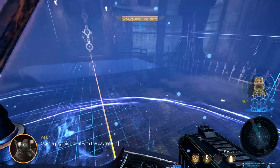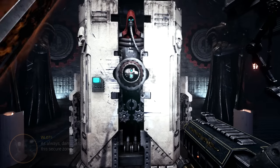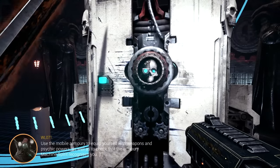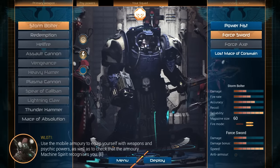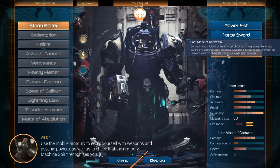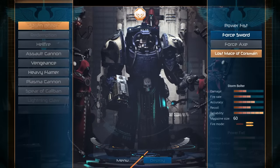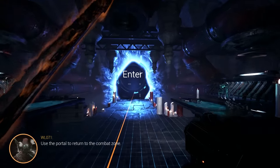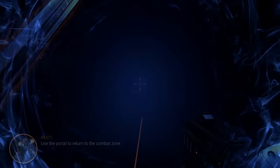Oh my god, I'm dematerializing. The powers of Tzeentch truly are ruinous and wonderful. Damage to you and your sword will be healed in this secure zone. Use the mobile armory to equip yourself with weapons and psychic powers, as well as to check that the armory machine spirit recognizes you. There's all kinds of guns I can get right here. The best one is the Spear of Caliban, but I'm gonna take the Mace of Chorus Wayne because I've always liked hammers and maces more than swords. This definitely doesn't seem like the sort of thing that is Emperor-approved — it looks ruinous, and they said we're supposed to avoid ruinous stuff.